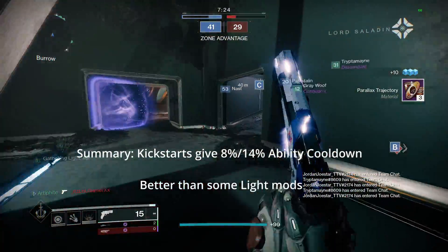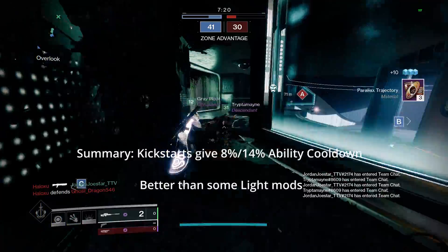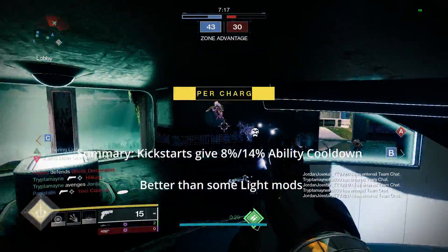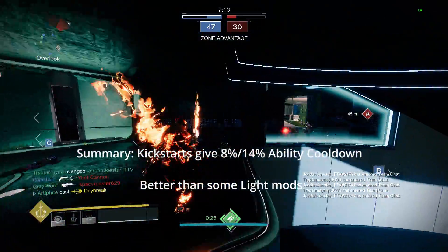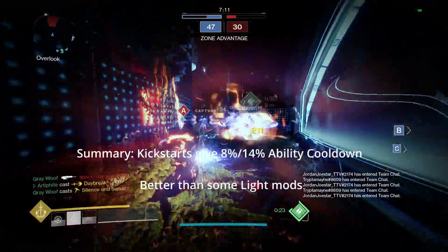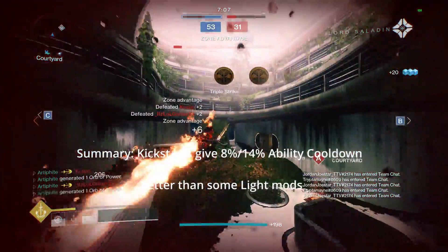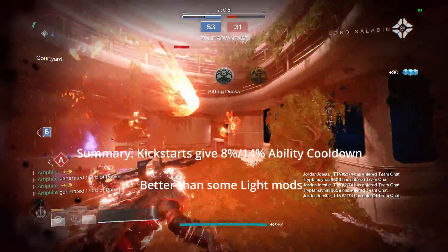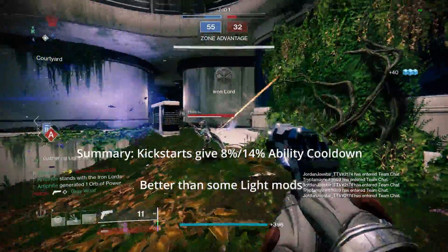The same applies to solar for grenades, and while void I wouldn't recommend unless you need the playstyle mods or really want to spam class abilities. A big thing to note is that there are no Charge with Light mods for Stasis Affinity armor. Elemental Well mods did receive Stasis versions, but as of Week 2 of Season of the Lost they have yet to be released to the public. Warmind Cell mods do not have Stasis versions either, and that may or may not happen.